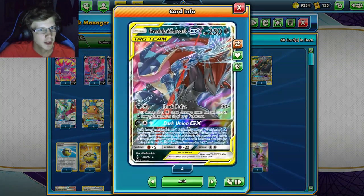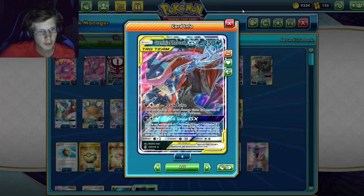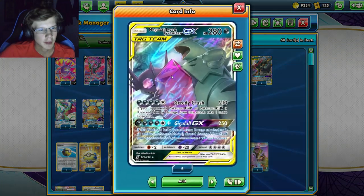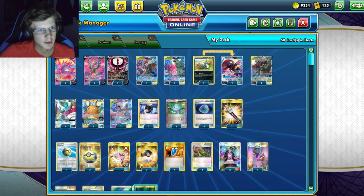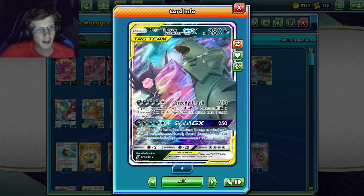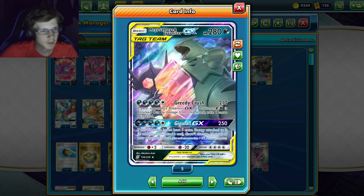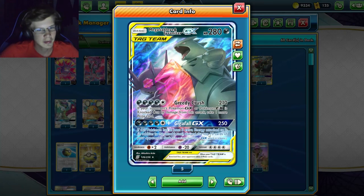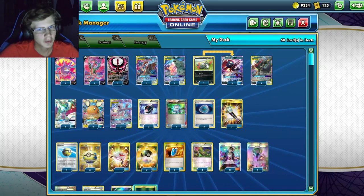We're playing Greninja & Zoroark GX basically for Dark Pulse — 30 more damage times the amount of energy we have, plus 30 extra damage. We're playing 11 energy total, so that's 360 damage total — one-hitting anything in the game, though it'll take a few turns to get that much energy down. We're also playing Gigatank GX: five energy, 210 damage, and if you knock out a GX or EX you take one more prize card.